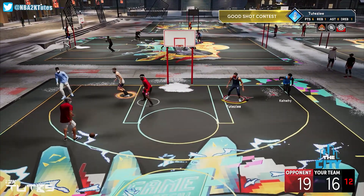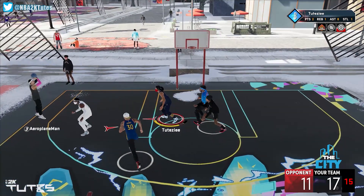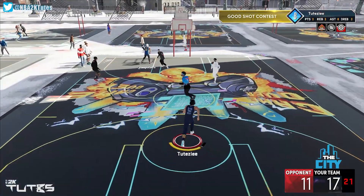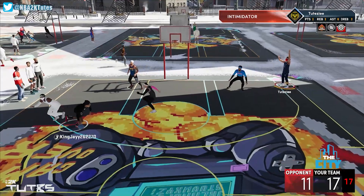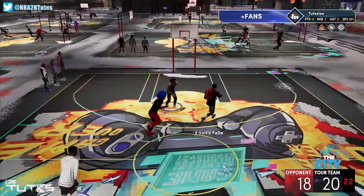To activate the badge, you must be inside a certain time or score window. For Park, I checked a lot of clips and it seems like it's the same as the Clutch Shooter Badge — the score must be at least 15-7, doesn't matter what side you're on. For timed modes like Pro-Am or Rec, don't take my word 100% on this, but since the Park time window is the same, I assume it's going to be the same as Clutch Shooter as well — the last 2 minutes of the 4th quarter and the whole overtime periods.